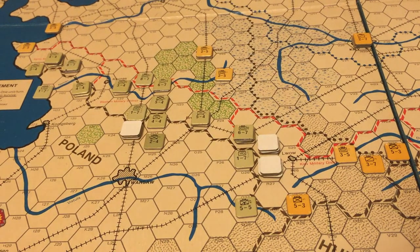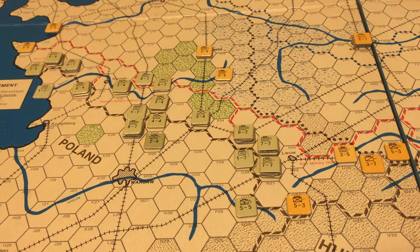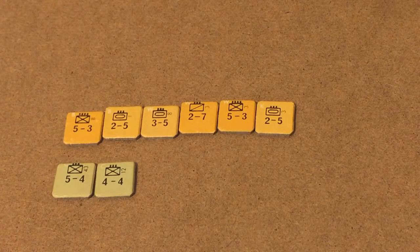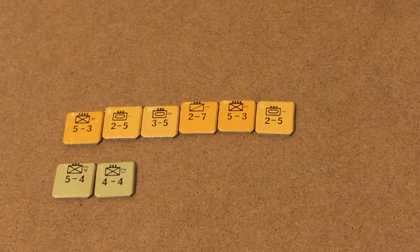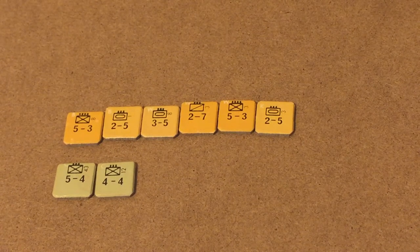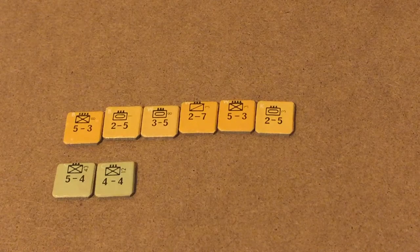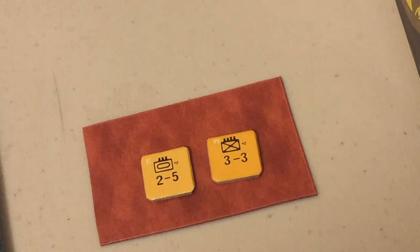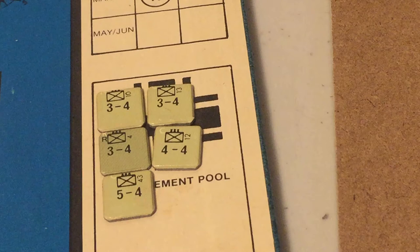Here are the total losses for the second impulse: the Russians lost 6 units, the Germans 2 infantry corps including a 5-4. For the entire first German turn, the Soviets lost 13 units eliminated — though most can be brought back via the replacement mechanism — plus 2 units that surrendered and are permanently eliminated. German losses total 4 German infantry corps and 1 Romanian infantry corps.